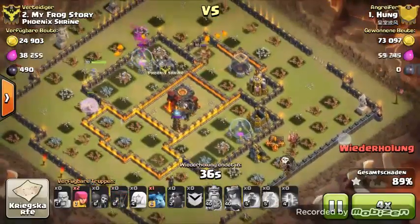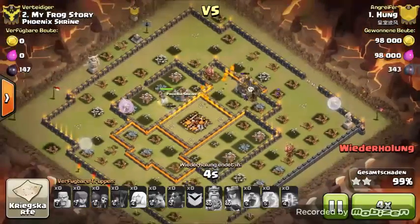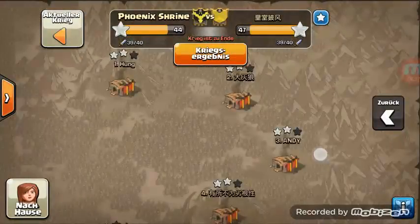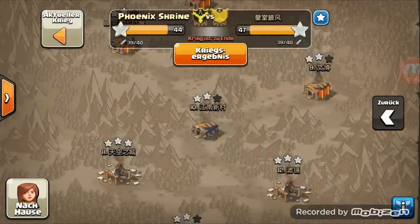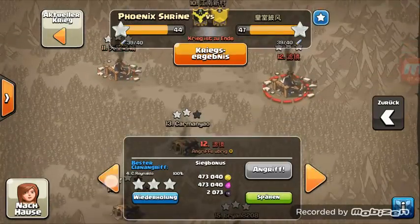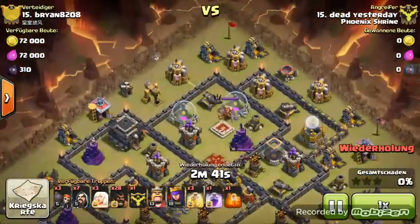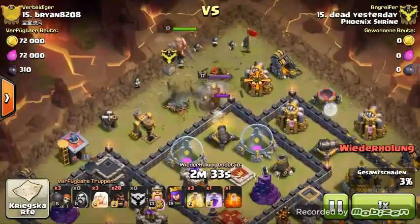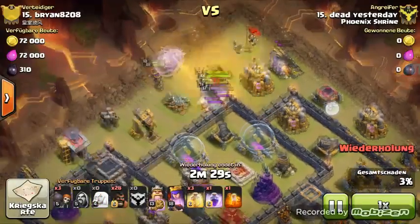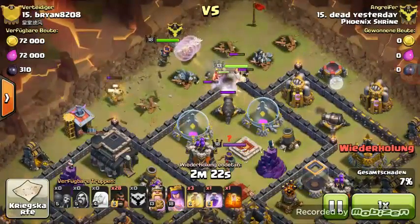Let's finish off this war recap — we're almost done and have a few more attacks to watch. This was a pretty nice 3-star. This guy did a lava loon on Frog and got a 3-star. So we saw Adi-san and now let's check out the next one. Yesterday did a healer and hogs combo — he's carrying a golem in his clan castle, I predicted that correctly. Wizards up behind the golem, king down, queen down, and then the healers to protect the golem.